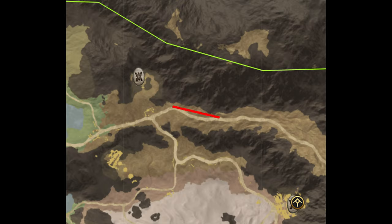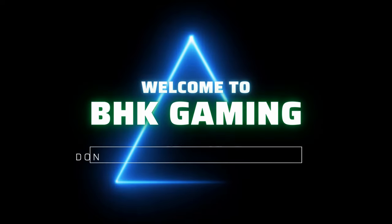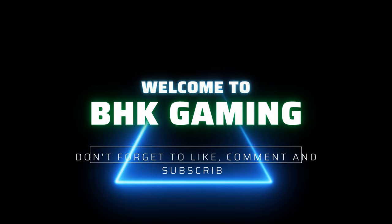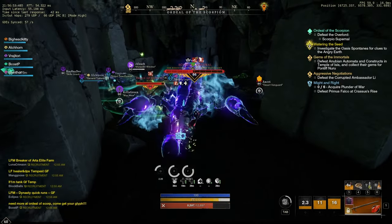Welcome back New World Explorers. Today's a quick video on how to get the glyph from the Scorpio Mini Arena. This mini arena with the Scorpio is only available at night time and it's located in the northern area of Brimstone Sands.